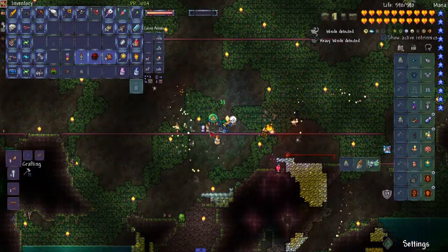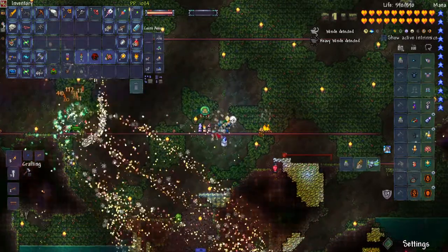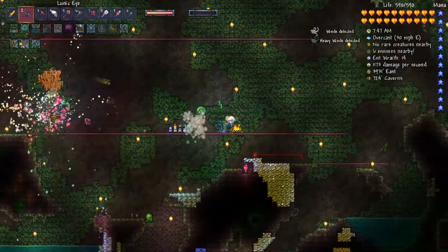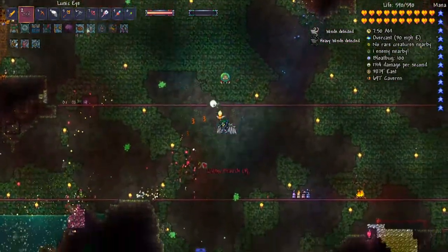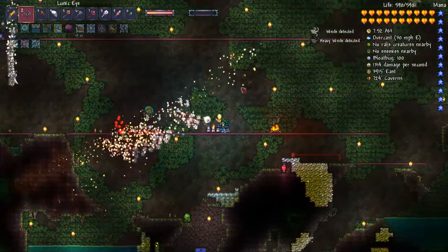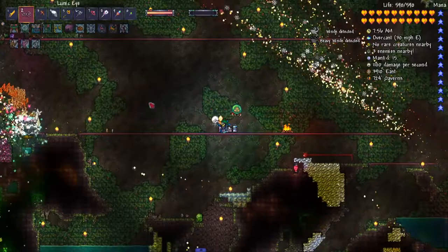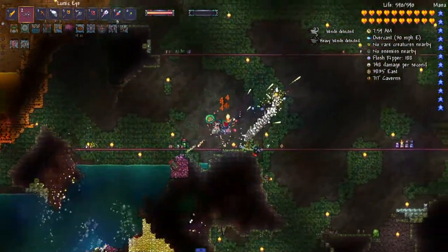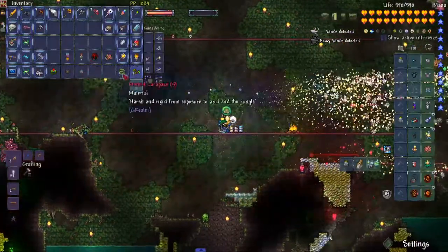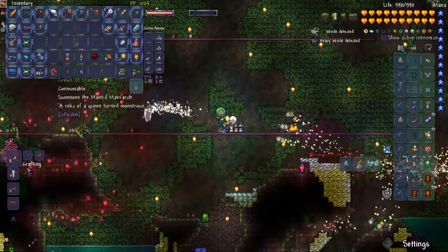Let's plunk our candles down right here. The regen one really actually seems to provide large amounts of healing very quickly. And yeah, I'm already killing more mantid stuff - there we go. Got some mantid carapace, living branches, which is probably good.